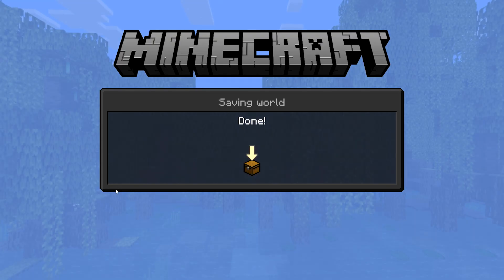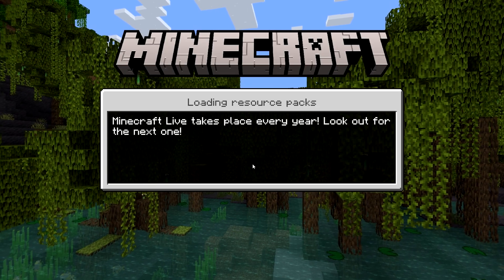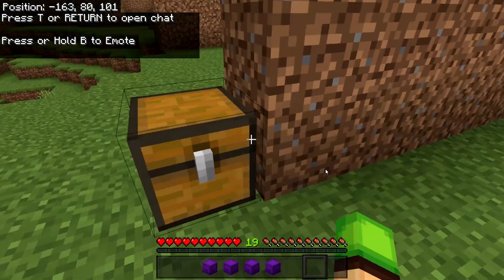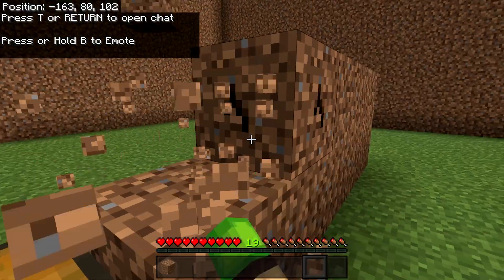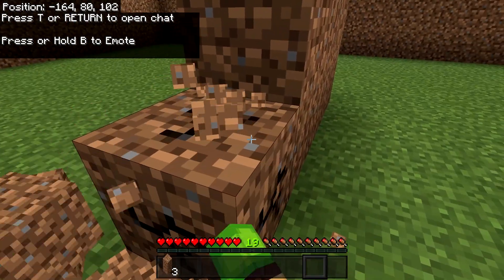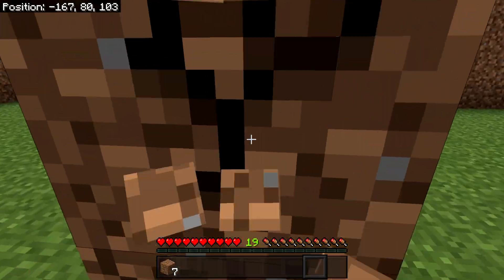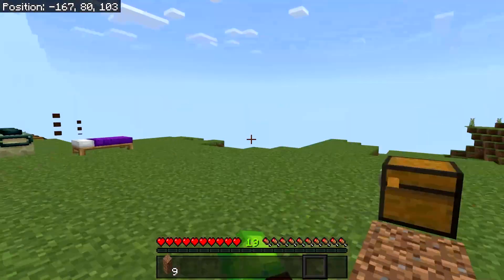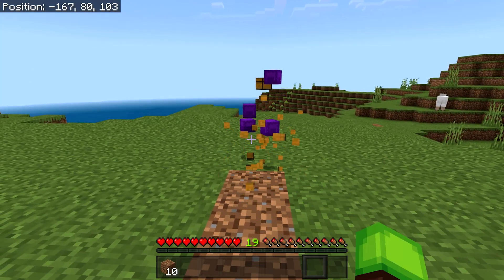Once you've placed everything, save and quit to the menu first - and again, make a copy if you haven't already. To do the glitch, open up the world and same as the last one - as soon as you load in, place in all the items you want to duplicate. Then start breaking the blocks. As soon as you've broken all the blocks, turn around and break the chest. As soon as the chest breaks, force quit out of the game.